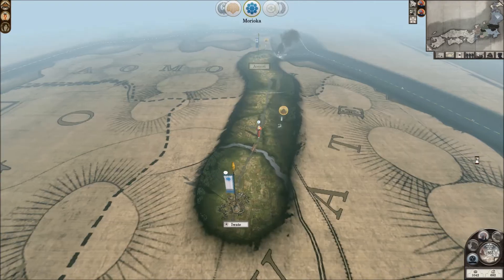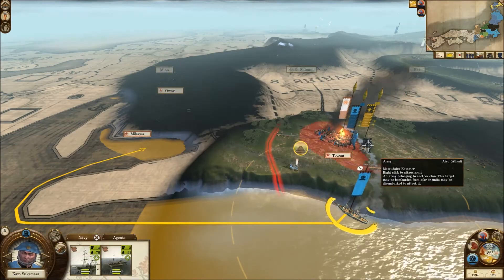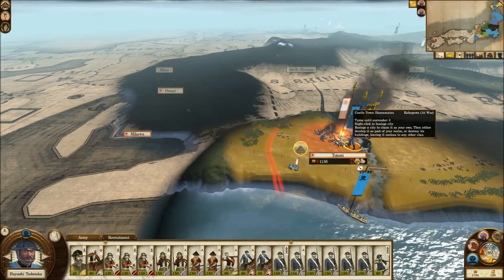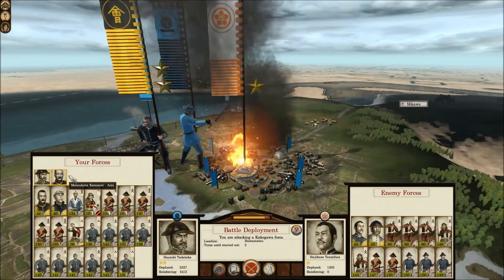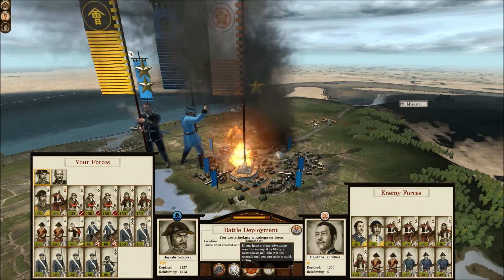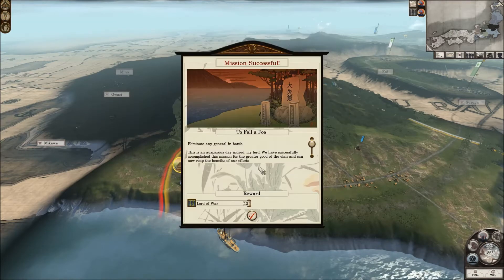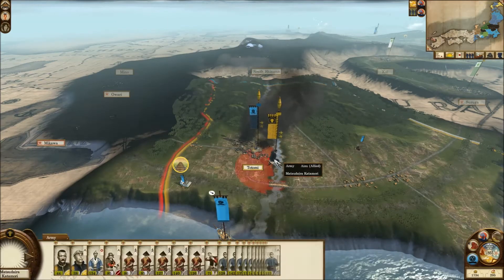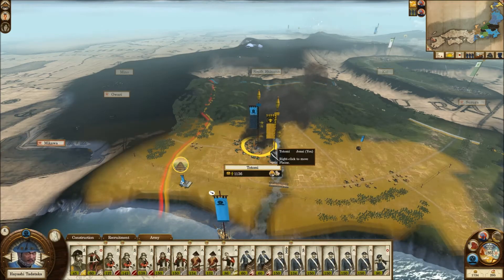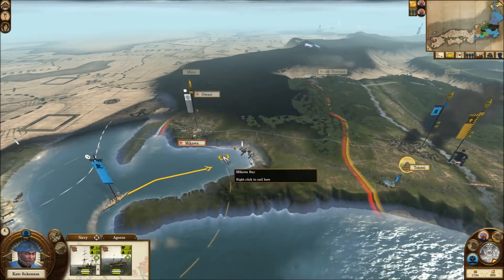A massive army just came out of nowhere — are they my ally? Yeah, they're allies! Look at that, they're going to support me — awesome. I'm going to use that advantage. We didn't lose too many men and I captured the place — perfect. I just used their troops to take it. That's kind of evil. Hopefully they won't be so pissed that they'll attack me now.